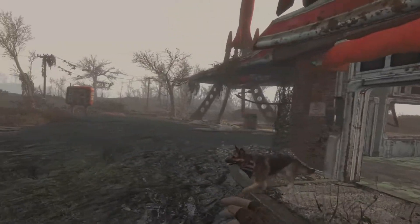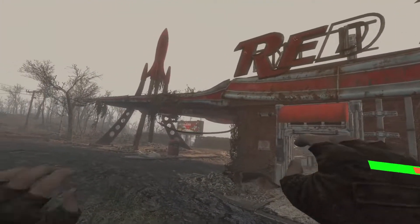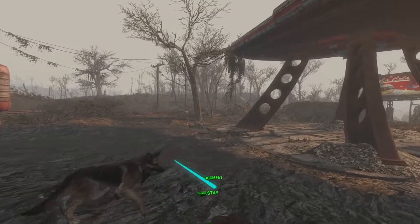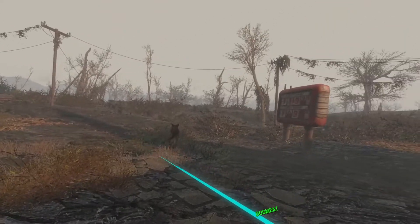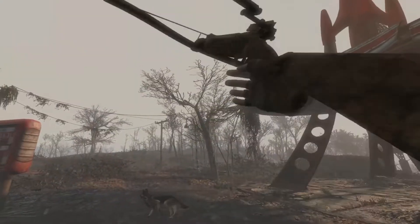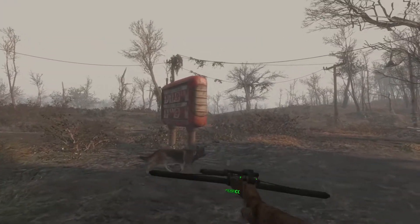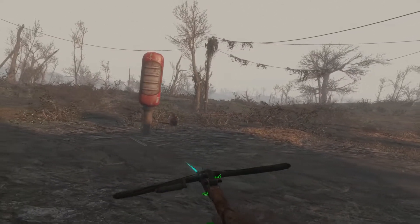The main thing that had been bothering me whenever I played this game is Dogmeat. I love having him as a companion but I don't like how he's weak and whenever he gets downed in combat, if I was out of Stimpaks, I'd have to come back to Red Rocket to get him to join me again, which is not immersive. I'd rather have him be able to just recover himself, so this took me a long time to get working in VR. His AI should be much smarter now.